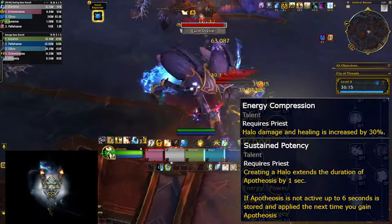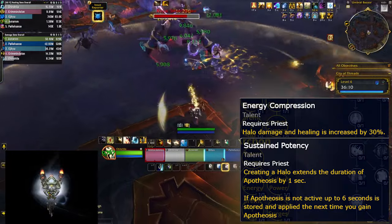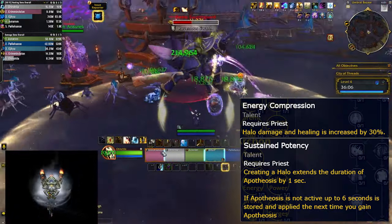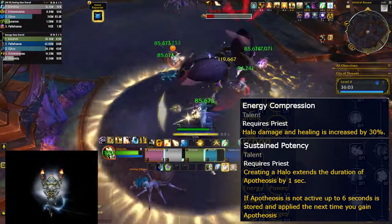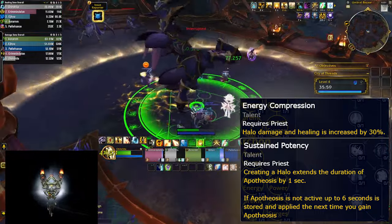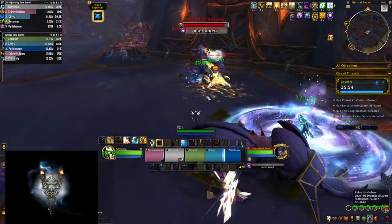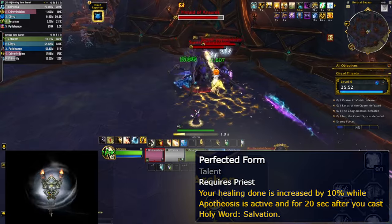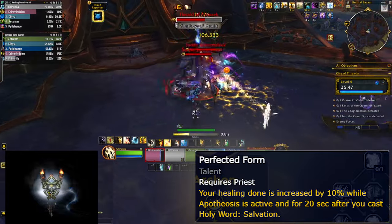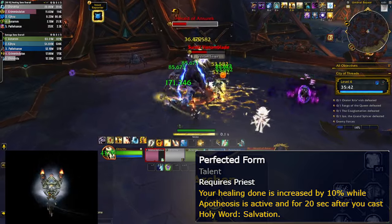You also get a choice node which can either increase your damage and healing of all your Halos by 30% — which is probably something I should have picked since I don't play Holy Priest much and I don't get a lot of value out of Apotheosis. However, the other choice node is probably better in that direction as it increases the duration of Apotheosis, and considering you have another node that simply increases your healing by 10% while Apotheosis is active, you can get a lot of value during that cooldown.